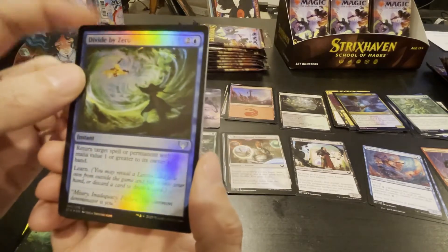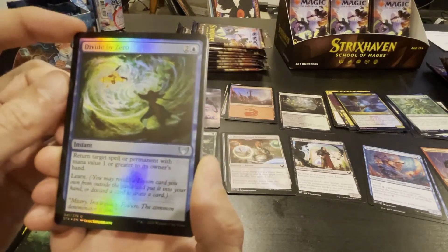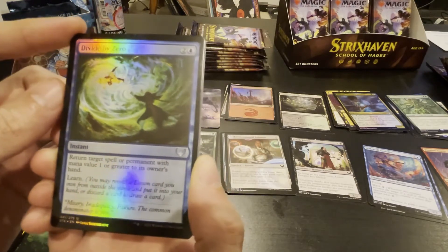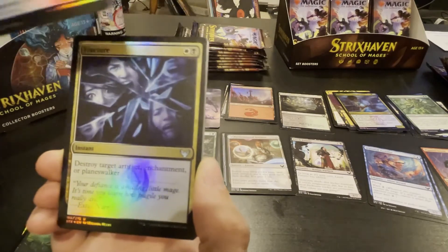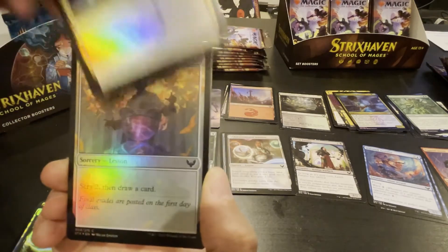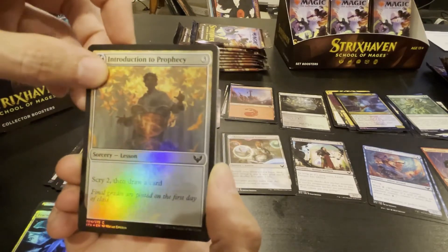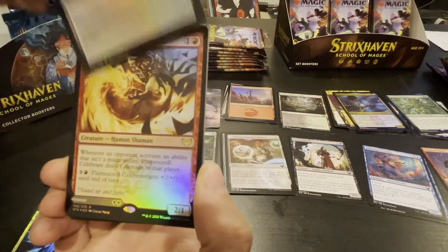Divide by Zero — you can't do that! As they say, you can't divide by zero. Return target spell or permanent with mana value one or greater to its owner's hand — so you can divide by zero apparently. Fracture — destroy target artifact, enchantment, or planeswalker. Cool, Fracture's a good one. Introduction to Prophecy — scry two and draw a card, it's a lesson. It's a good one.